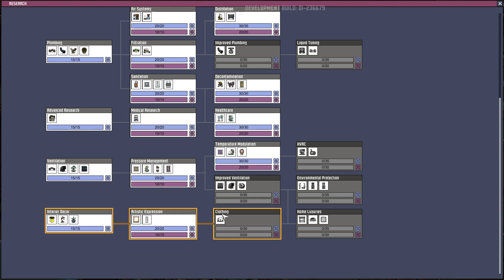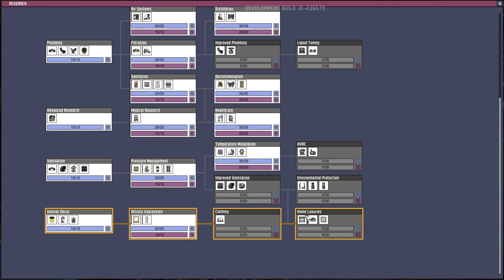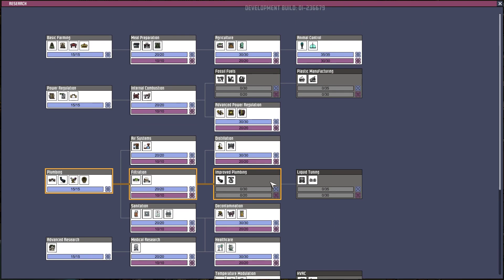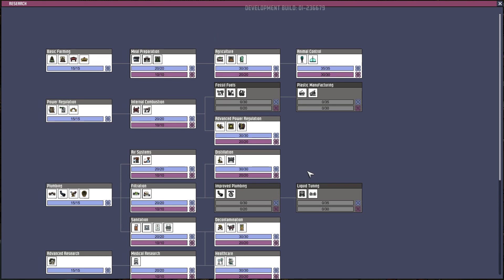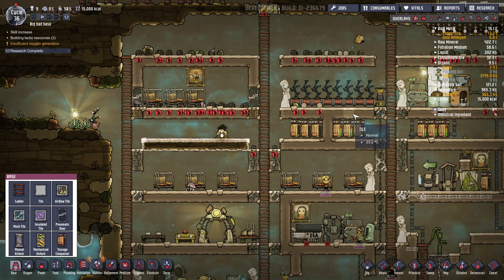On va aller vers... Non les habits j'ai pas besoin pour l'instant. Vous voyez qu'on peut faire des combinaisons complètement fermées maintenant pour sortir et faire de l'exploration et éviter les incidents de contamination notamment, de chaleur aussi, de froid ce genre de choses, le vide sans doute aussi. Bon on va faire ça, on aura bientôt fini toutes les recherches.